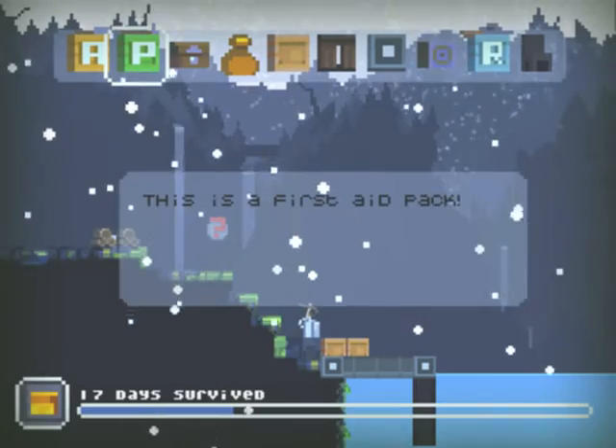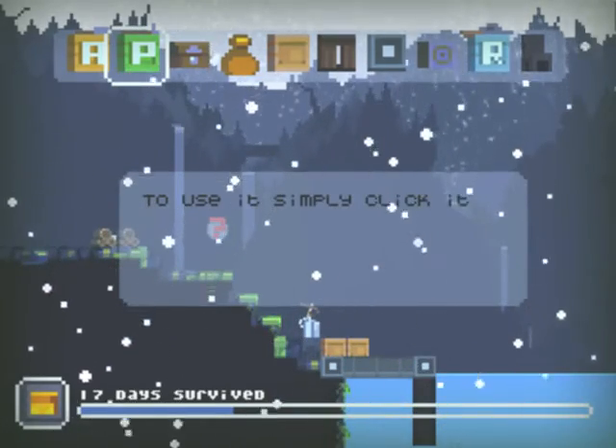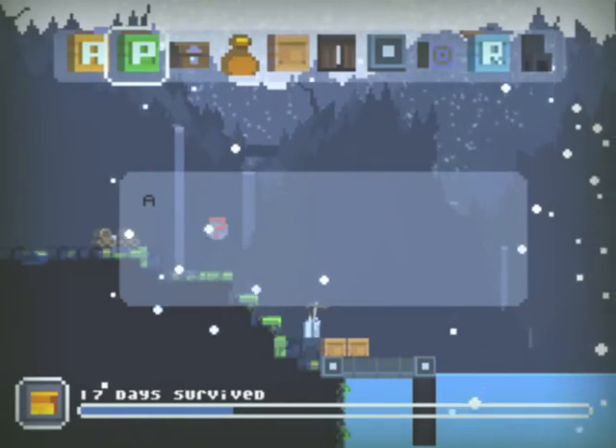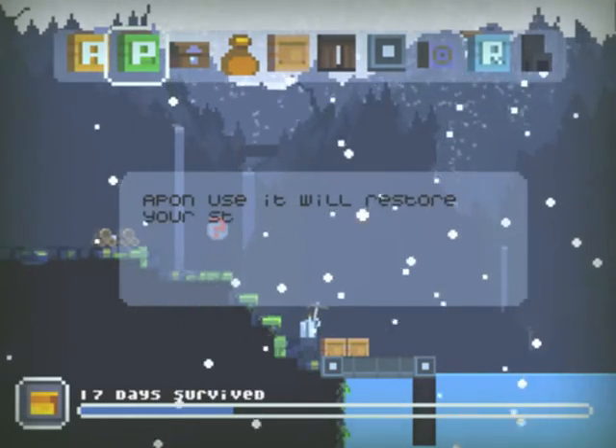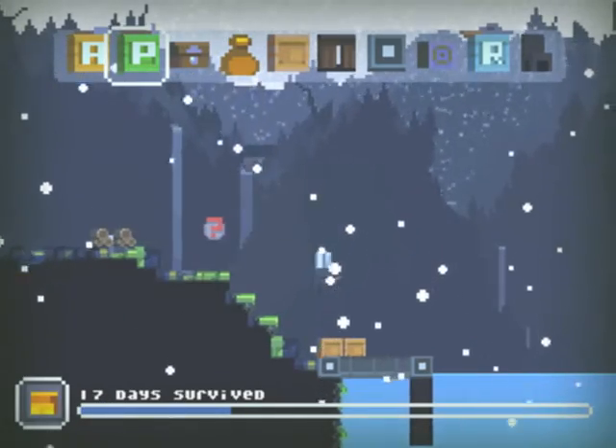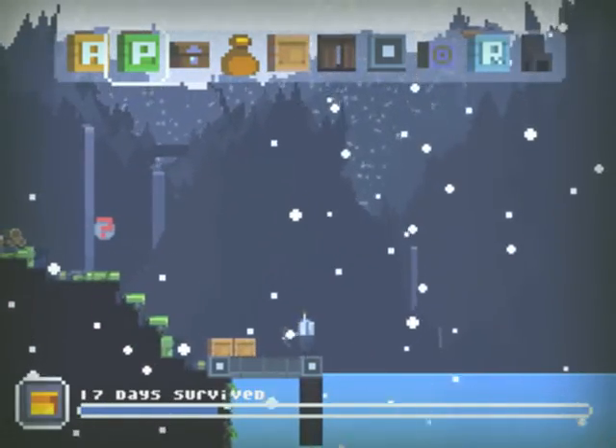This is a first aid pack. To use it, simply click it with the right mouse button from your inventory. Upon use, it will restore your stamina and cure many physical illnesses. I DON'T NEED NO PHYSICAL ILLNESS.